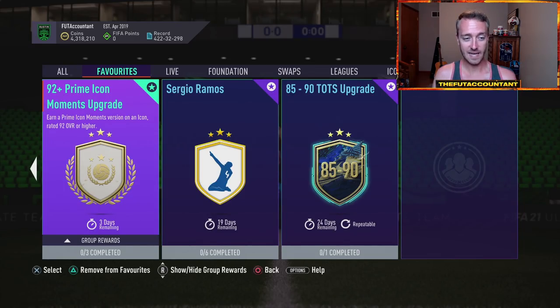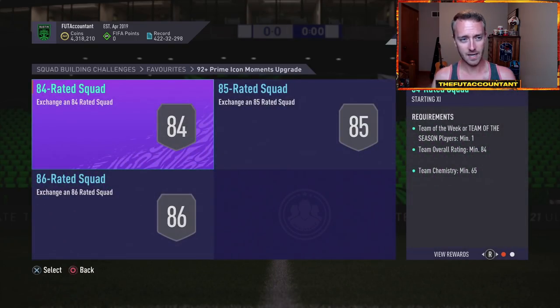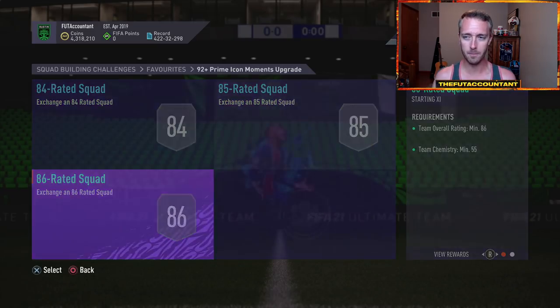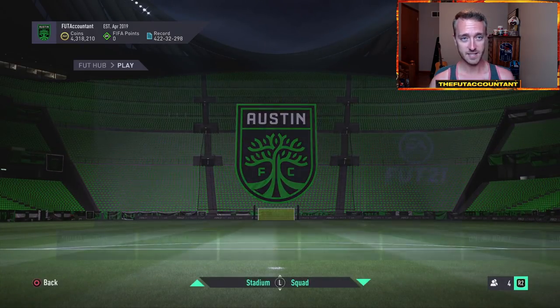It should be icon moments only from here since we're in July. I think that's the best value casino icon upgrade SBC we've had in the past couple of weeks. I'm tempted to do it — an 85, 86, and 84 squad. That's really not bad. The chemistry is up a bit, but I think a decent amount of people did that one. I'm actually considering doing that SBC.